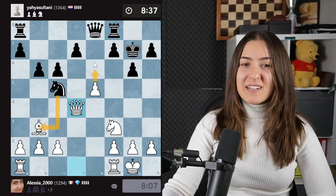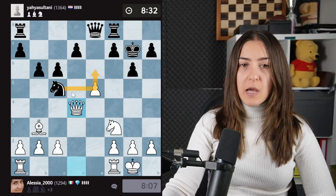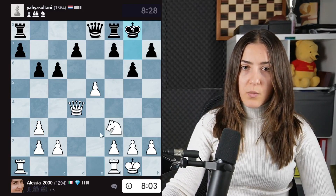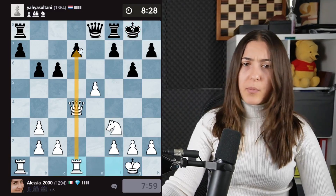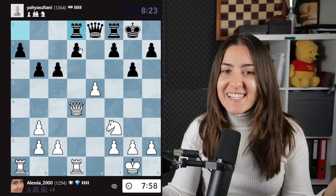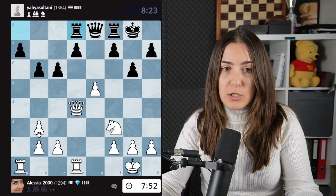I'm threatening this discovery check. They could go here with the knight to stop it, but I would just trade. Trade, trade, trade. They take here, so I'm taking back. All the trades are good. They try to run with the king back. Let's activate a rook attacking a pawn — why not? And then every time you have to improve your pieces. Once you've developed your pieces, you have to improve them. You have to make always the best out of the position.